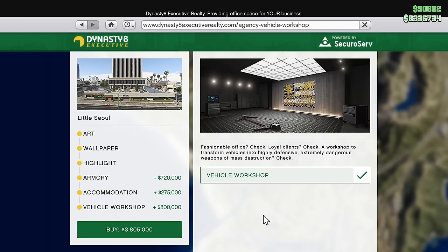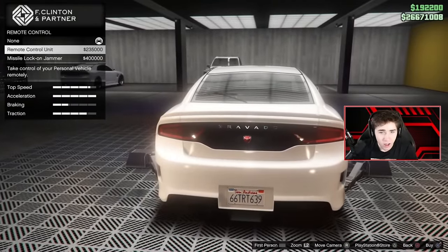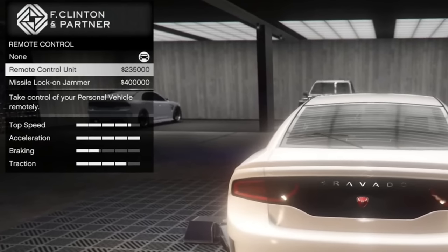The vehicle workshop isn't like other ones in the game. It gives you a specific and extremely useful upgrade called Imani Tech, named after the hacker who works in your agency. You can apply it to four new vehicles added in this update. The first ability lets you remotely control your personal vehicle. More importantly, Imani Tech gives you a missile lock-on jammer, meaning no one in any vehicle can lock onto your personal vehicle while you're driving it — one of the best anti-Oppressor Mark II updates the game has ever had.